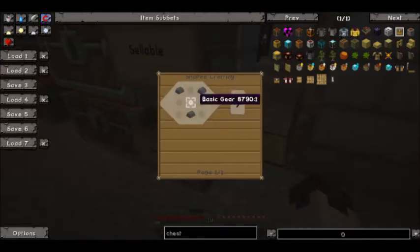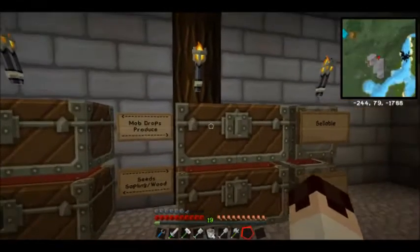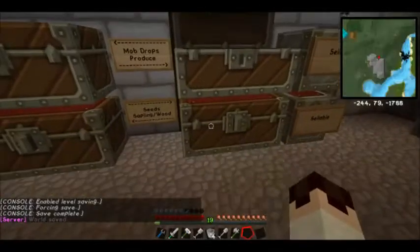I've got some chests here labeled sellable because I plan to open up like a general store — it sells anything I don't really want or have a lot of excess of. Produce: I've got a lot of wheat. I had a lot of carrots, but I gave some of it to people.